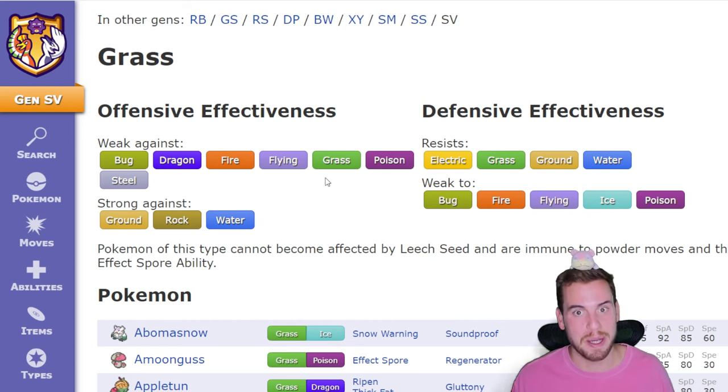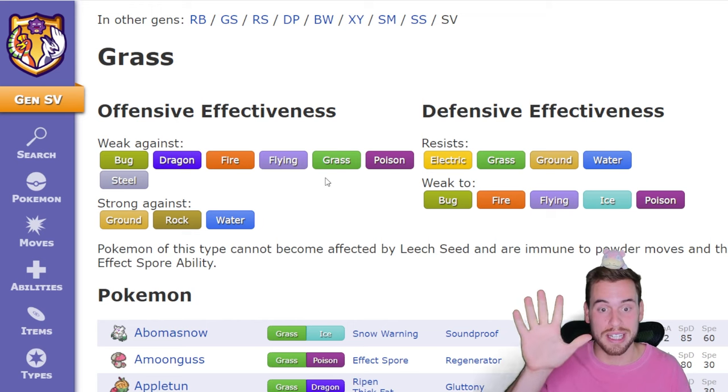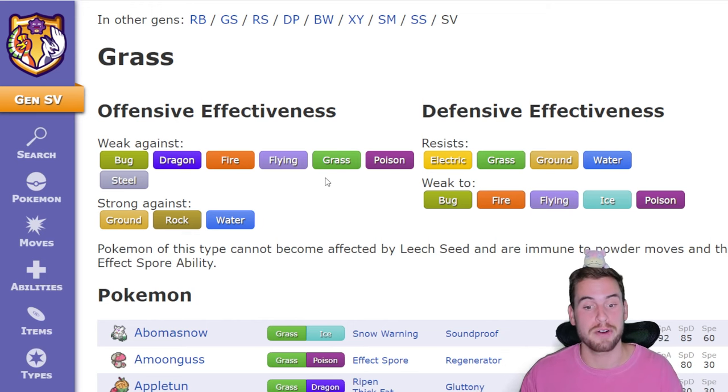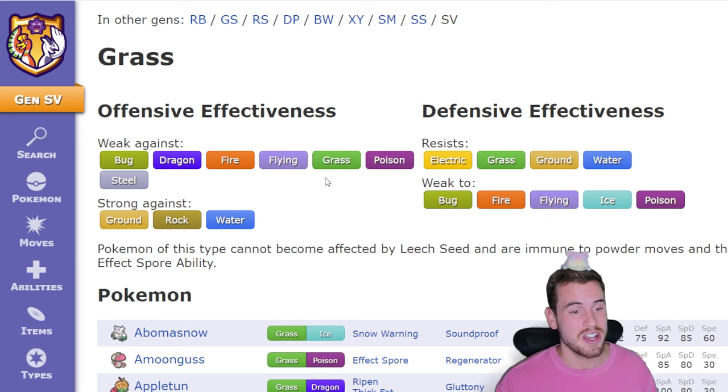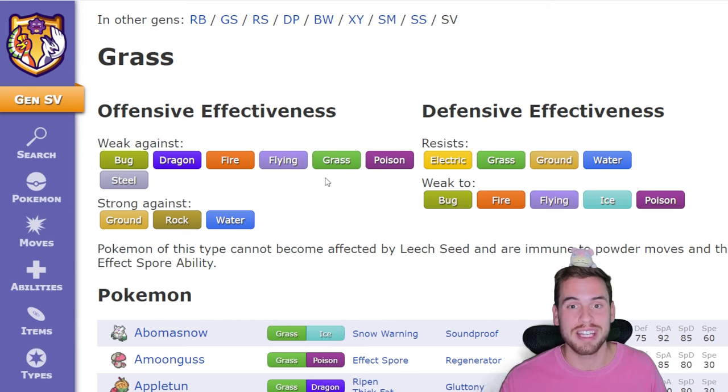I have no idea what other moves Serperior is going to pack for this Tera Raid, especially because Serperior is going to be Tera-type Grass, and Grass has five weaknesses to cover: Bug, Fire, Flying, Ice, and Poison. So Serperior has its work cut out for it. In addition to having five weaknesses, Grass is weak against a whopping seven types, so this shouldn't be one of the more difficult Tera Raids — and surely this will age well.